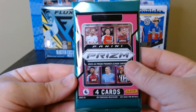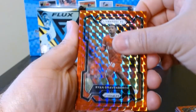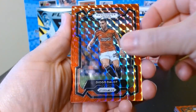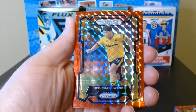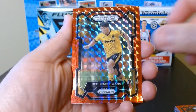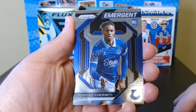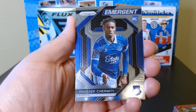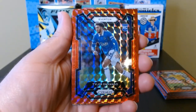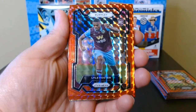Final pack. Ryan Gravenberch, Diogo Dalot from Manchester United, He Chan Huang from Wolverhampton. And our final card is going to be an Emergent rookie of Yusuf Chermiti.